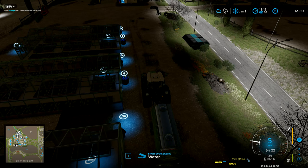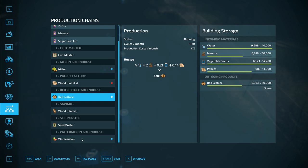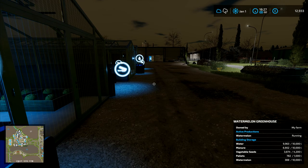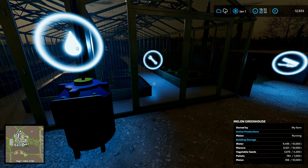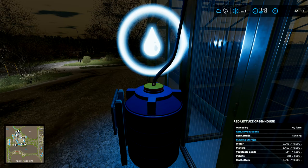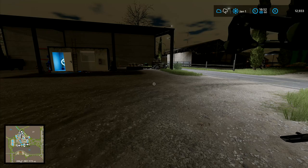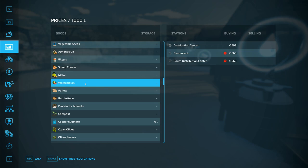I genuinely didn't expect that — it would appear that I've filled all of the water up. Nine and a half thousand on that one, nine thousand nine hundred and ninety on the others. I've actually filled all the water. Colour me surprised. Next up, pallets are full, vegetable seeds are fine, manure is fine as well — much the same across the board. So I don't actually need to worry about the greenhouses until February. Let's go on holiday and come back in February.